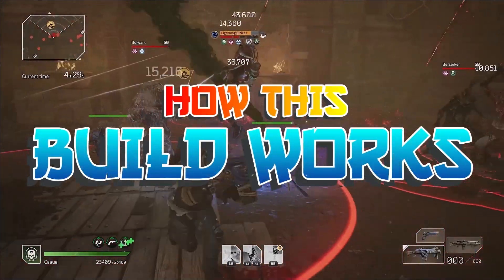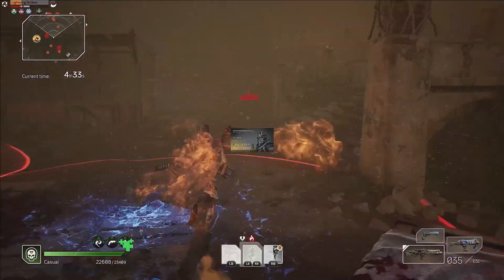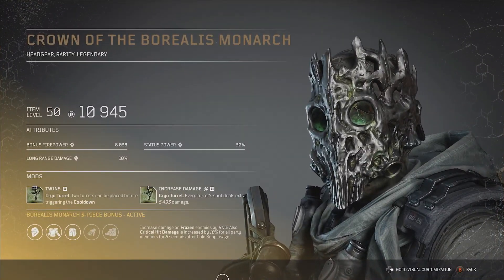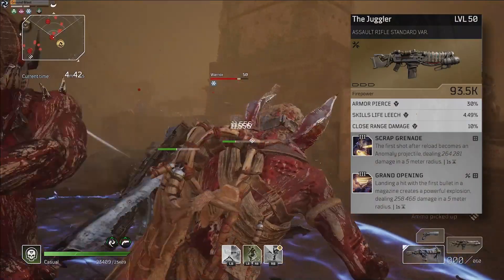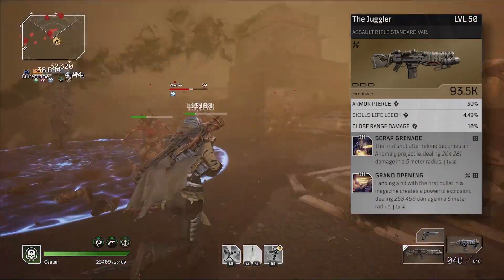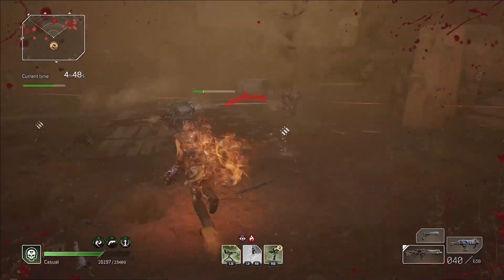This is a turret build but with a difference. Turrets are typically run with anomaly builds but I'm running it with the Borealis Monarch gear. So this is a firepower build, but it's not — my main weapon is my RPG, the Juggler, modded with Scrub Grenade and Grand Opening. One shot for big damage then reload. You aren't going to run out of ammo with this build.